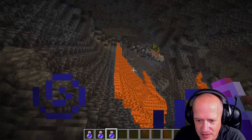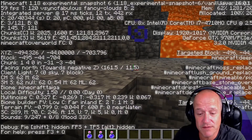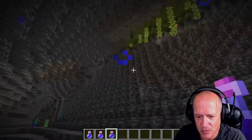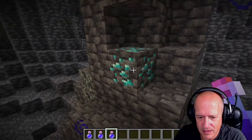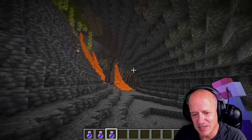Stepped in the lava. There's more natural cave up here. We are down at negative 44. All this lava. There's some glow berries. Diamonds! What more can you ask for? Diamonds, glow berries.